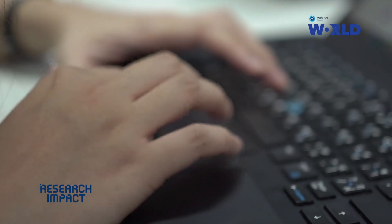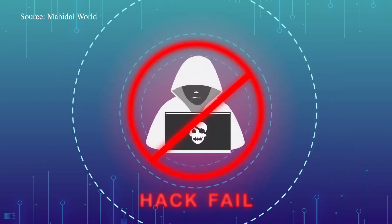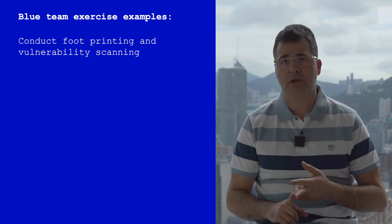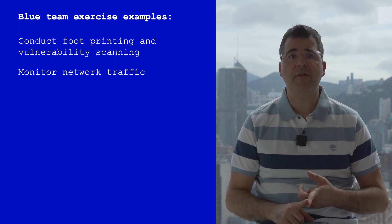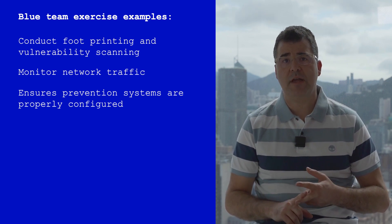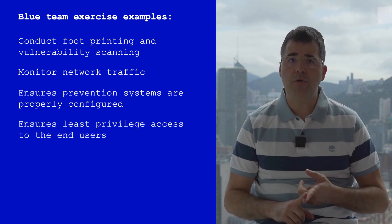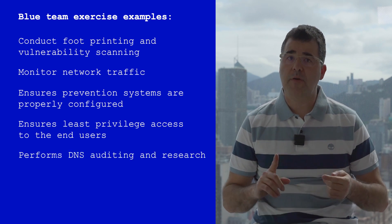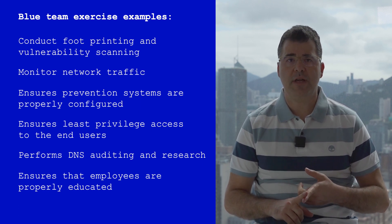Blue team exercise examples: The blue team uses a number of techniques, tools, and security systems to protect the organization from known and unknown threats. Blue team exercises include: conducting footprinting and vulnerability scanning to find security holes in the network and systems; monitoring network traffic through security tools to find malicious activity; ensuring that firewalls, antivirus, intrusion detection systems, web application firewalls, and DDoS prevention systems are properly configured and up-to-date; ensuring least privilege access to end users to limit access to internal network resources; performing DNS auditing and research; and ensuring employees are properly educated to avoid social engineering attacks.